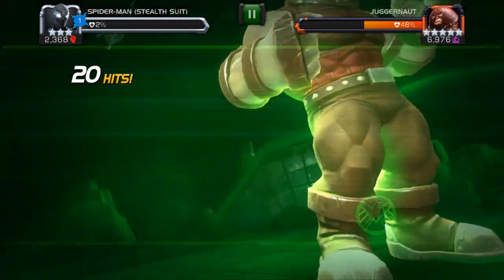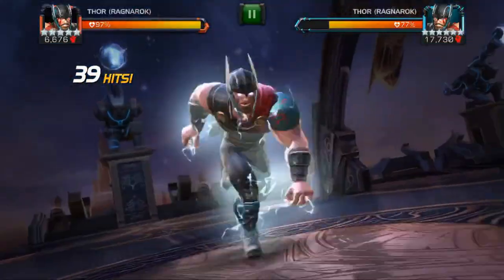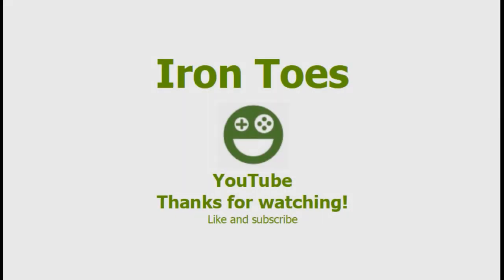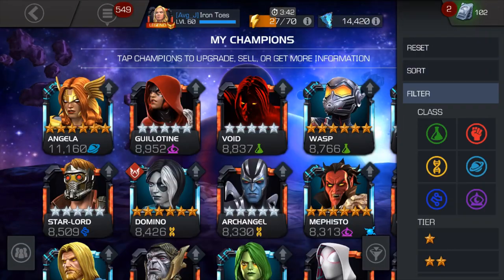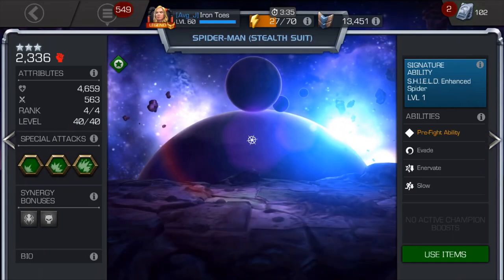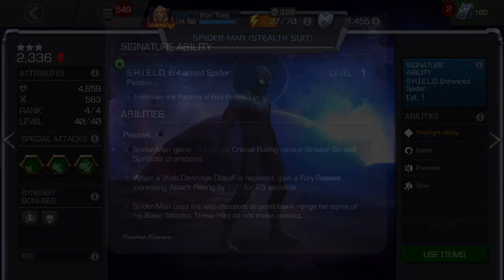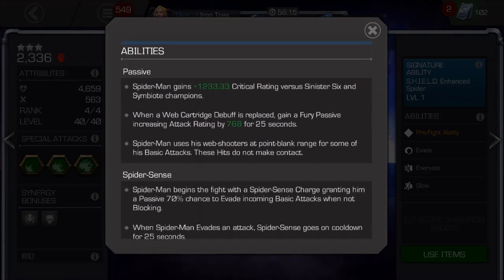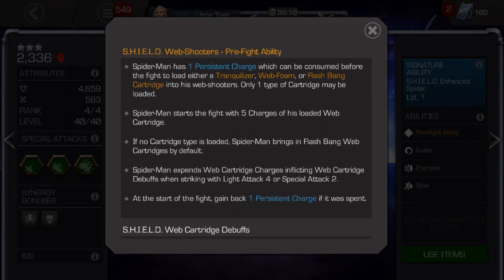Hey everybody, IronToast here, thank you for watching, and this is your quick guide to using Stealth Suit Spider-Man. Stealth Suit Spider-Man is a neat character design. Kabam gave him multiple utilities, which, considering this uniform was provided by S.H.I.E.L.D., makes sense. You, as the player, can evaluate the fight ahead and choose a pre-fight ability to adjust for any counters you need. His damage output can be pretty decent, and his awakened ability is not necessary in order to be usable, which is always nice. It simply amps up his fury damage. So, let's dive in.